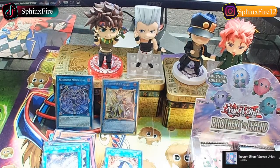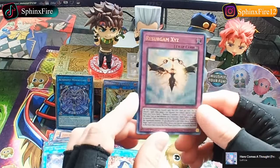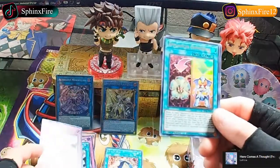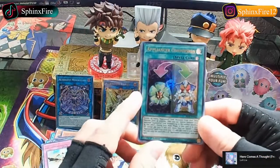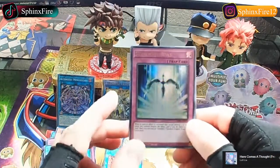Mine has to be a tie between 5D's and VRAINS - the one where Playmaker comes into the scene. Yeah, 5D's and VRAINS are my favorite out of the whole Yu-Gi-Oh series. We got Resurgam XYZ, Starry Night Starry Dragon, Appliance or Conversion, Starlight Road.